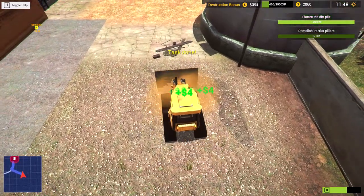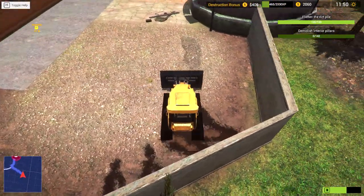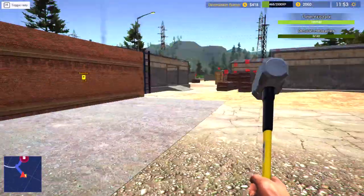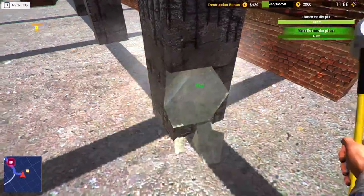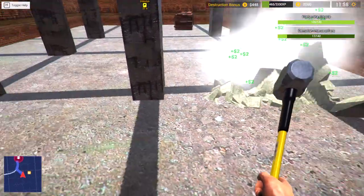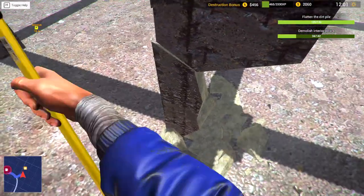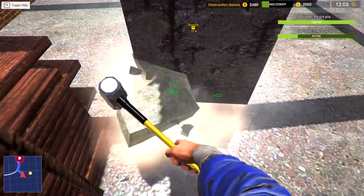We're finished with the pile of dirt — okay! It's pretty good money for how easy it is. There we go, good enough — you did great, buddy. So the pillars are in here somewhere. Oh, okay — let's see if we can do this. Nice, nicely done buddy! I thought that was a little better than that, to be honest.